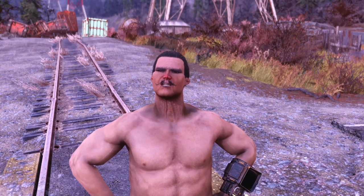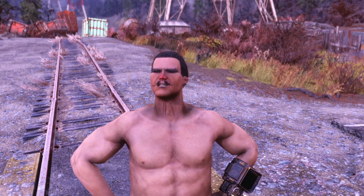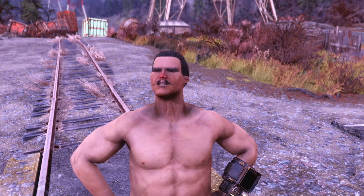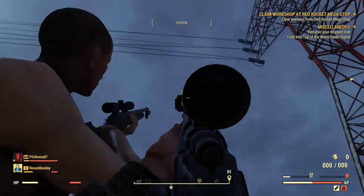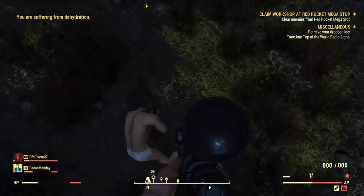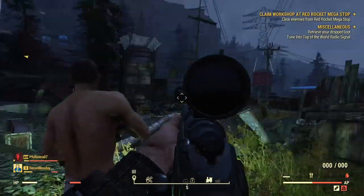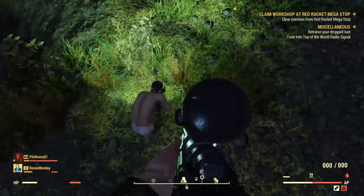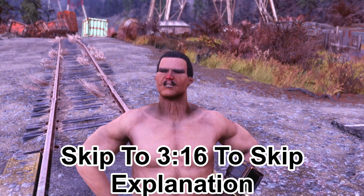G'day guys, this is Tia and welcome back to another Fallout 76 video. This one is a bit of a strange one. Some of you might be aware of this already, but basically someone discovered a way to take the weapons from Nuclear Winter and place them into Adventure Mode. This works on all three platforms, and before you get excited, I am not going to be showing you how to do it because I haven't done it myself and I don't plan to — mainly because I don't want to get banned, and it has been patched as of today's date, 21st of the 3rd, 2020.